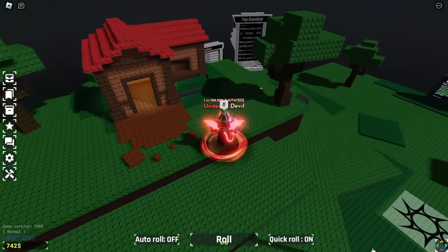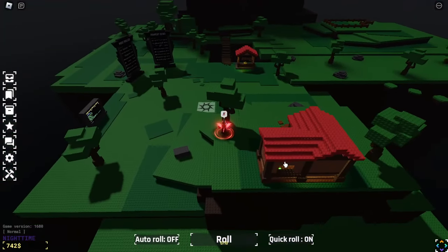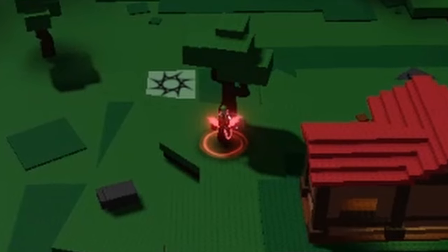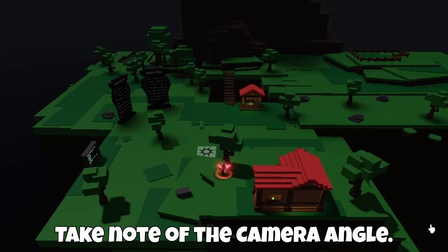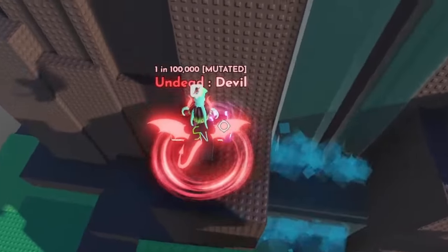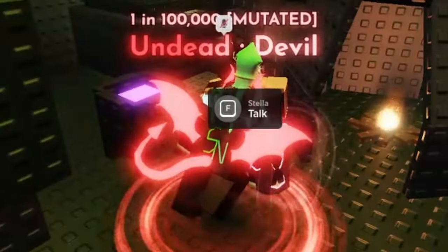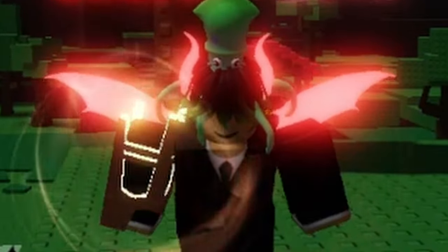Second, you're gonna want to stand right in this spot. This will allow you to see every single spawn point when you zoom all the way out, with the exception of the waterfall. Stand here when it's a starfall and just watch and see if a star spawns. Once it spawns, go pick it up, return to Miss Average Discord Mod, and congratulations!